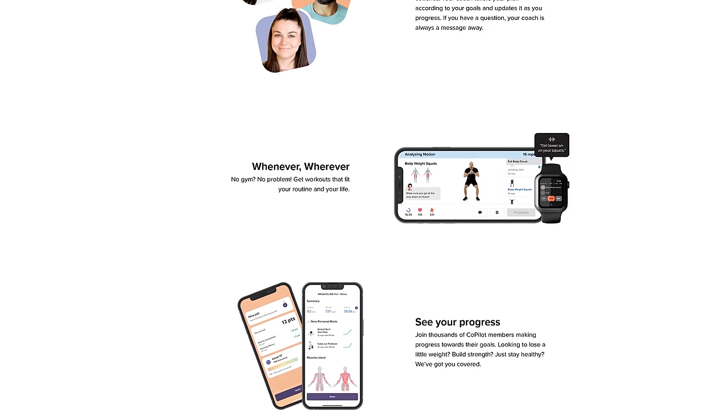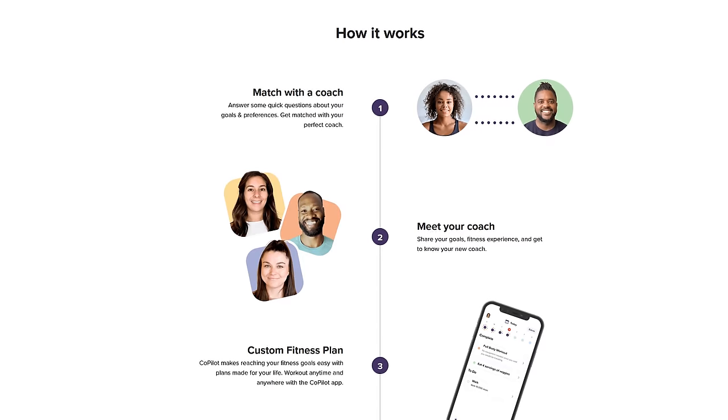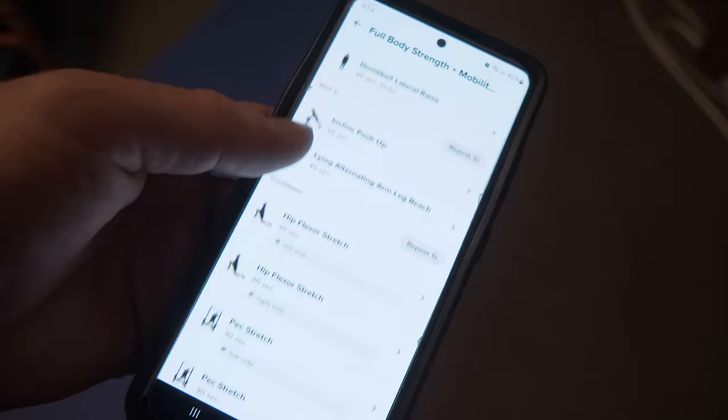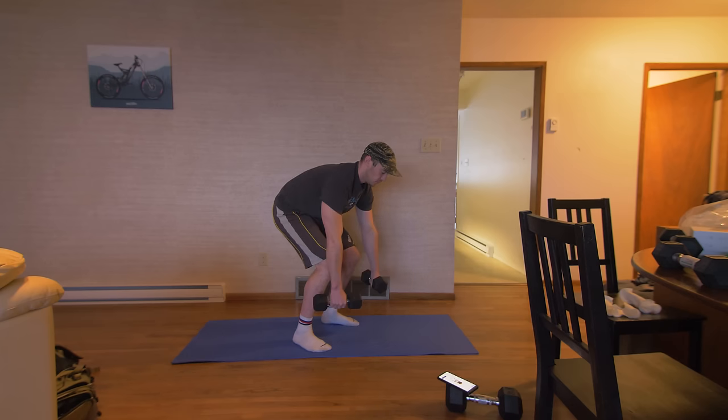Copilot is an affordable fitness coach app where you get support and accountability from a real person with the flexibility to work out on your own schedule. After filling out my goals in the app, they set me up with a coach named Andrew. We first met on a video call to get to know each other and talk about goals — keeping mountain biking at my best, preventing injury, and working my upper body more.